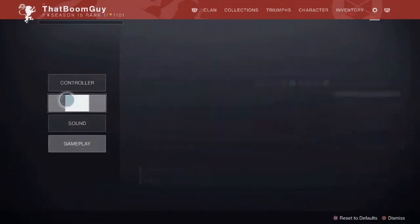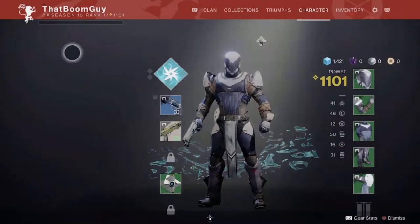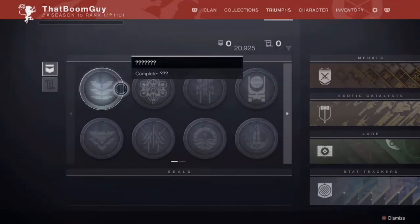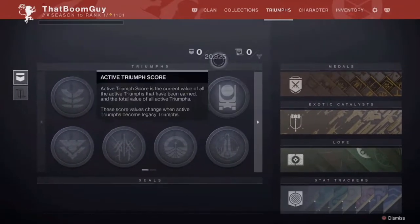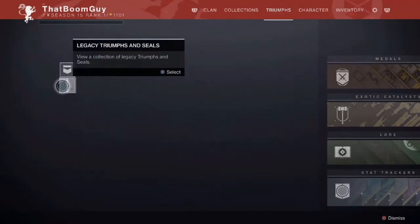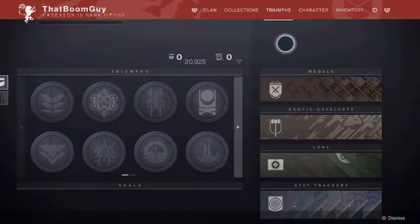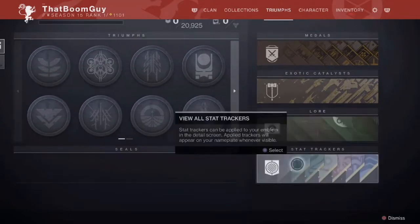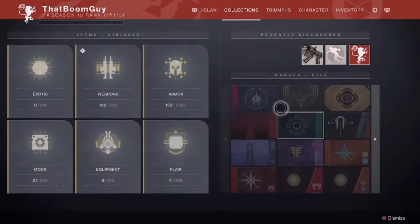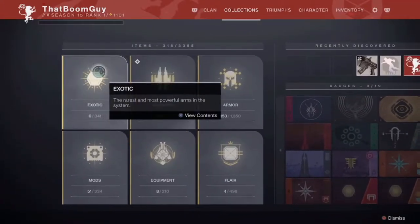Going into the other side of the character now, we actually have the triumphs, which are currently locked — they're going to be unknown for a little bit. You have to do something in the tower with a questline, but they will unlock eventually. You have the legacy triumphs and seals as well. You have your medals, your exotic catalysts, your lore, and your stats — all your stat trackers are saved in there. You have your collection, which shows you your exotics that you've collected, whether it be weapons or ornaments.